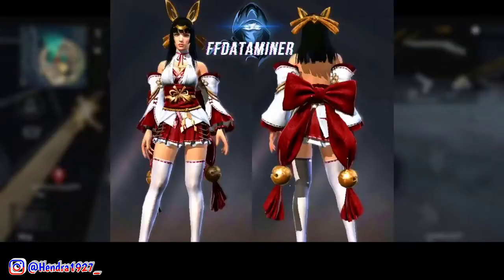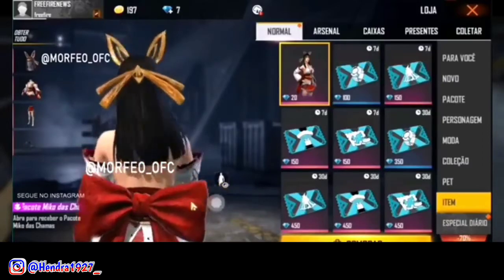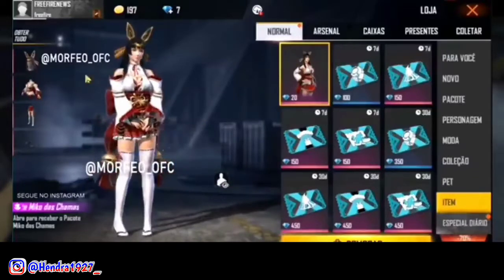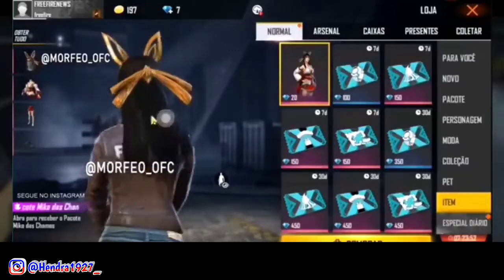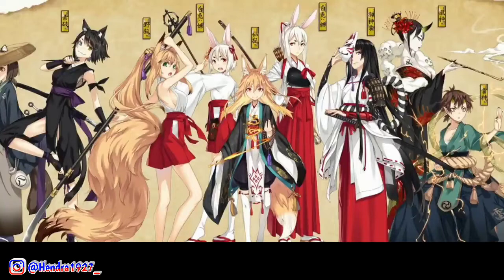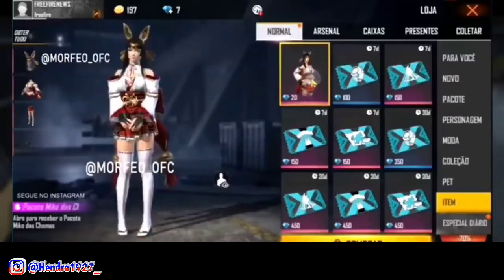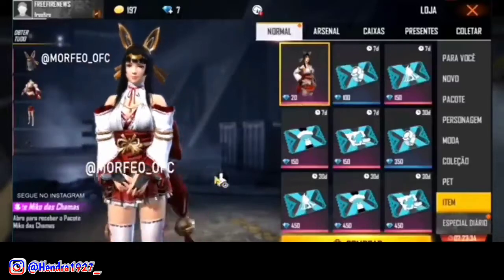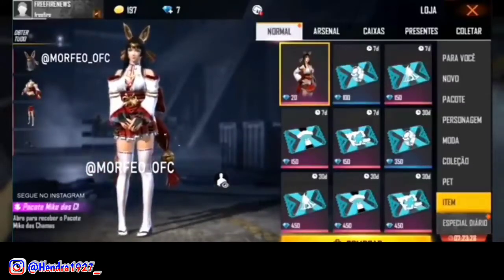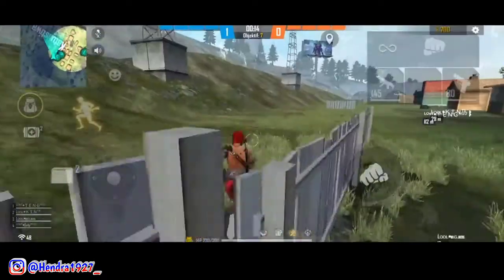Terus ini untuk tampilan set bundle incubator Samurai Fox versi ceweknya. Bisa goyang juga aksesoris yang kayak telinga ini. Untuk desain set bundlenya mirip sama baju pada anime Samurai, Miko, Shinobi, Ninja ya. Kalau animasi pada set bundle versi cowoknya ada kayak aura-aura, sedangkan untuk set bundle versi ceweknya animasinya beda — seperti cahaya atau guguran bunga sakura di bagian punggungnya. Kalau gua pribadi lebih suka desain set bundle versi cowoknya, lebih wah gitu.